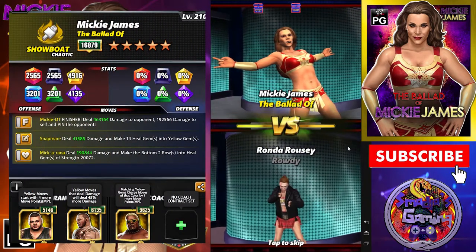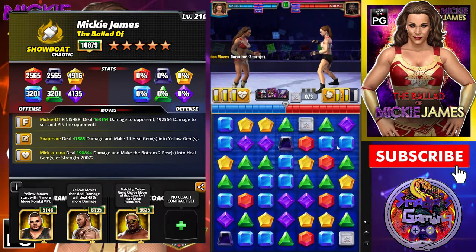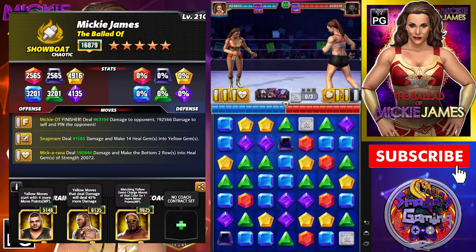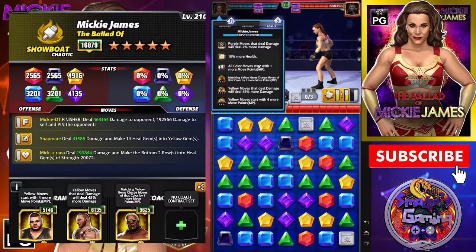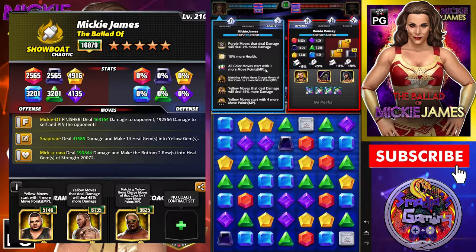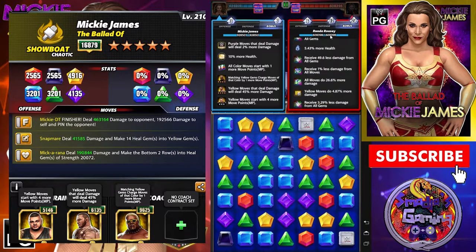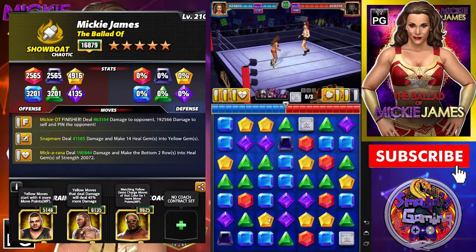Mickie James here going against Ronda Rousey. We are looking for a yellow match turn 1, if you don't have the perks maxed. I have the perks at level 2 or 3. My bonus for this match is all color moves start with one more move point and 10% more health. For Ronda, you have 42.76% defense on all gems, plus all kinds of bonuses with medals and the strap. I have my yellow match turn 1.